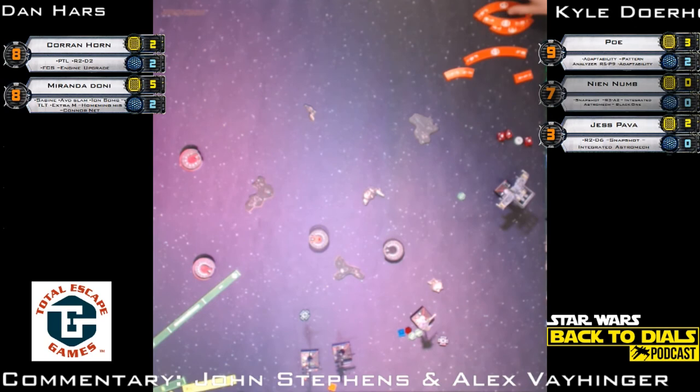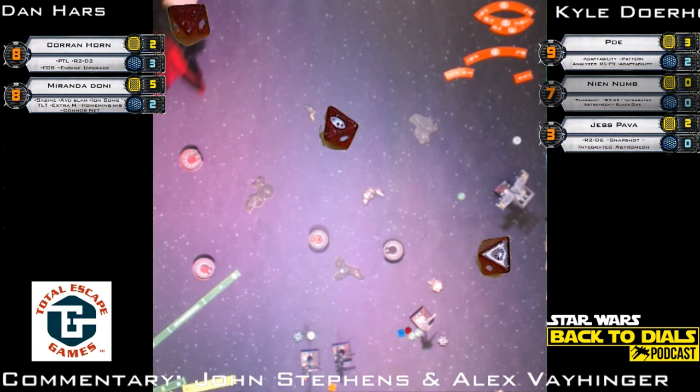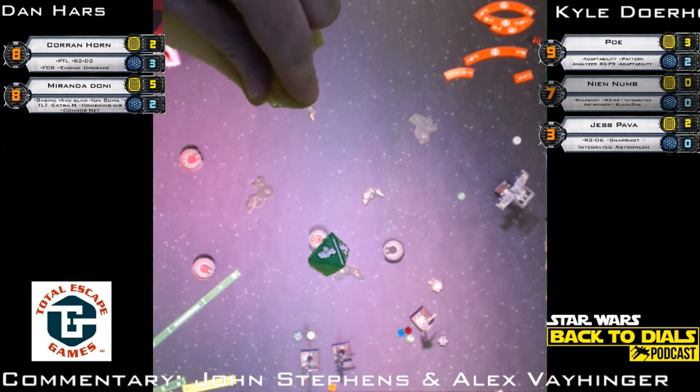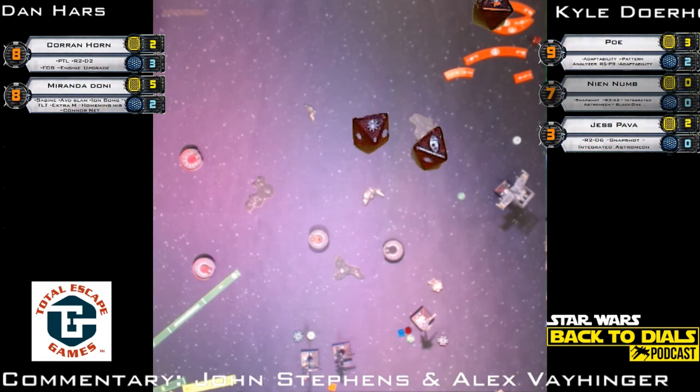We're going to show some shots on Corran but they are not going to be great. Poe has a target lock and a focus token. Dan spends the evade token and cancels out that damage. Jess at range two — re-rolls a hit — two evades. Corran Horn takes no damage and got a shield back. How many times have we said Corran Horn takes no damage? Nothing has happened to Dan's ships.